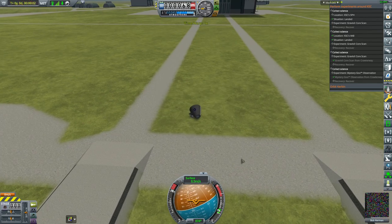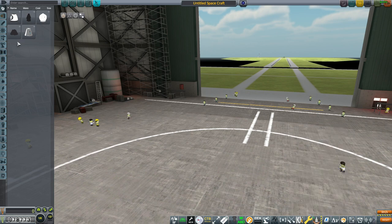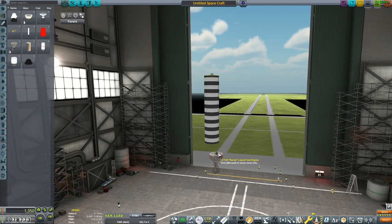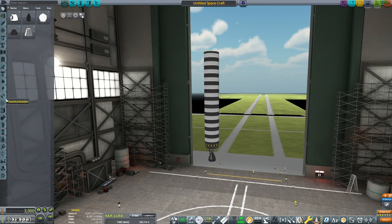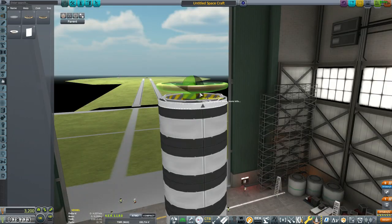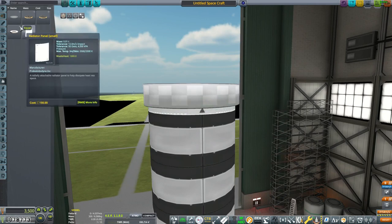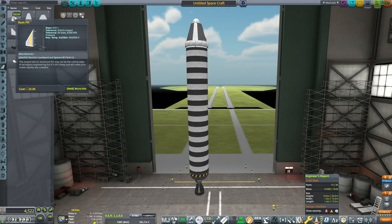What other contracts do we have here? Orbit Kerbin. Suborbital trajectory — I can get both of those in one go. I should be able to. Alright, now we actually need heat shields and survivability. I technically have RCS. Heat shield — and I'm not putting it like this. I don't know why people do that. It goes like this because it makes that thing. And parachute here.